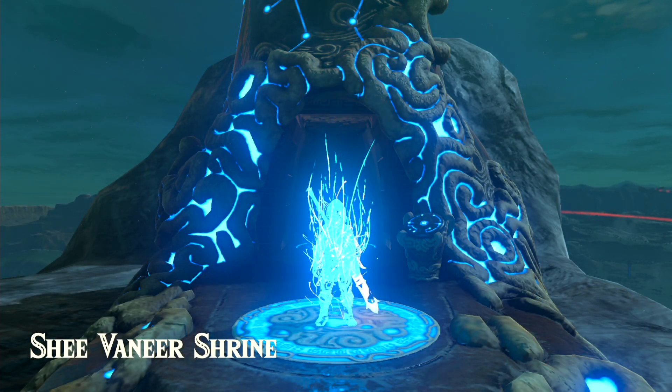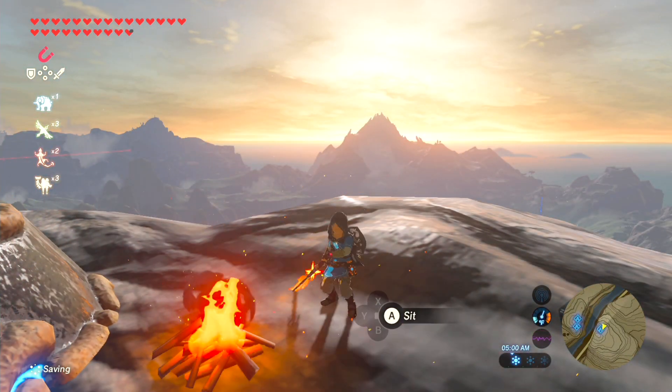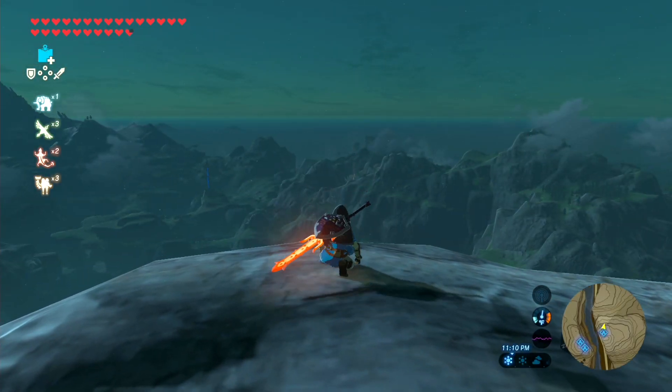All that being said, this process is pretty straightforward. Teleport up to the Shee Vaneer Shrine, use a fire to quickly pass time until it becomes night, then keep a vigilant eye on the screen until you see a star fragment fall. Go and retrieve that star fragment and return to the campfire to repeat the process.